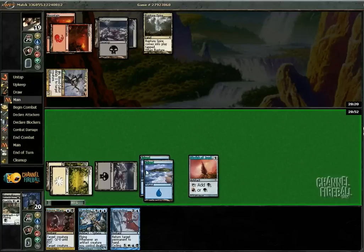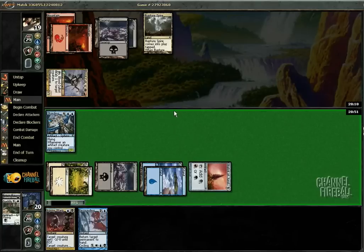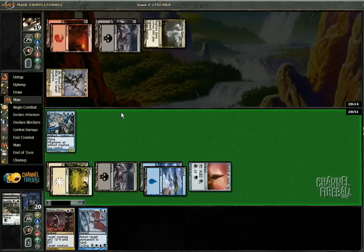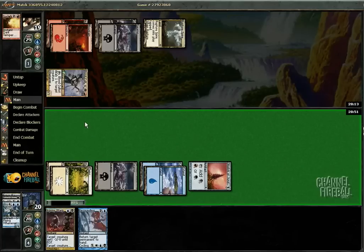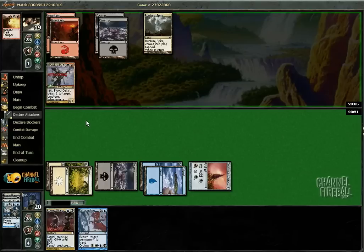I'm sure we'll play a Sharding Sphinx. I hope this works and he doesn't have removal. He's just tapping the mana right away — he's so anxious. Dark Temper. He could have waited and gotten it with the Blood Cultist. There's a reason maybe not to play it yet, but there's not a whole lot of things he could have had there.